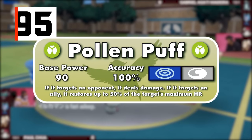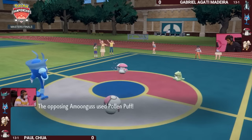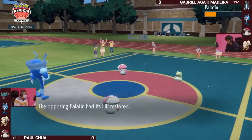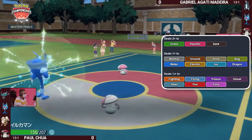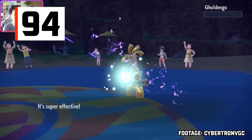Pollen Puff is a 90-base power, 100% accurate special move introduced in Sun and Moon. It's an attack when targeting an opponent, but a healing move when targeting your ally. It's versatile, but you'll more often than not be using it to heal 50% of your ally's HP because of how bad the Bug type is offensively — three types are weak to Bug attacks, but a whopping seven resist them. Bitter Blade, from Generation 9, is Ceruledge's signature move.